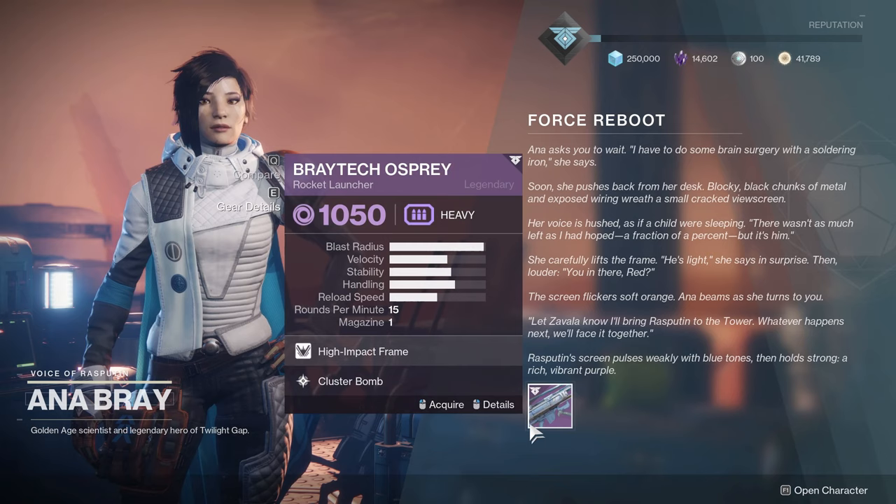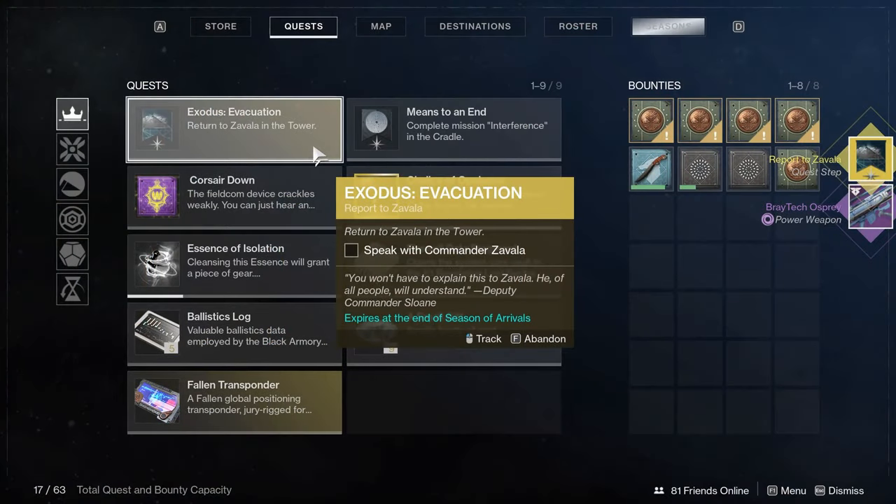Once you've got the five Rasputin pieces, you need to complete the Deathly Tremors adventure. It's actually pretty simple — head back to the landing zone on Mars and finish it. It shows up on the Director, pretty obvious and easy to spot. Once you're done, head back to Ana Bray and she's going to give you the Braytech Osprey rocket launcher along with her text of what she's going to be doing. The Braytech Osprey evaded me for a very long time while working on the Wayfarer title, so if you're getting it this way, you're lucky.